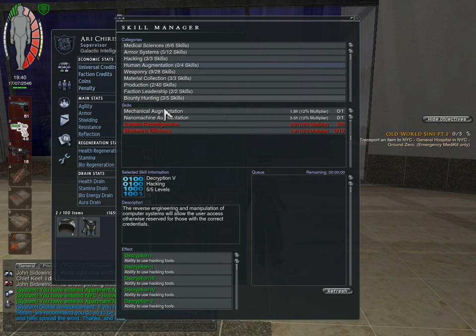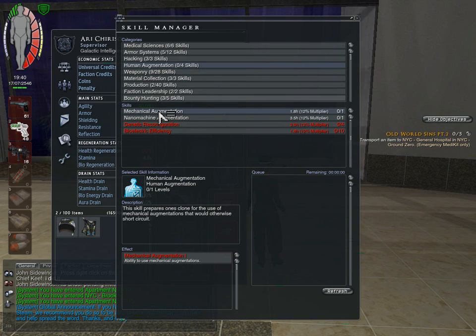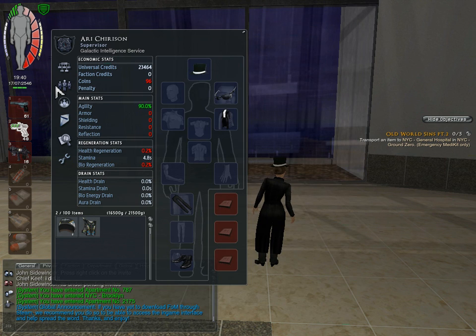Your queue is down here. Let's say I added this and didn't want it — to actually add something, you right-click on it and click Add Queue. Once it's in here, the timer will count down. But if you don't want that skill, you can go Remove from Queue. This gives you a little bit of an idea of what exactly this does when you use it. That's the skill interface.